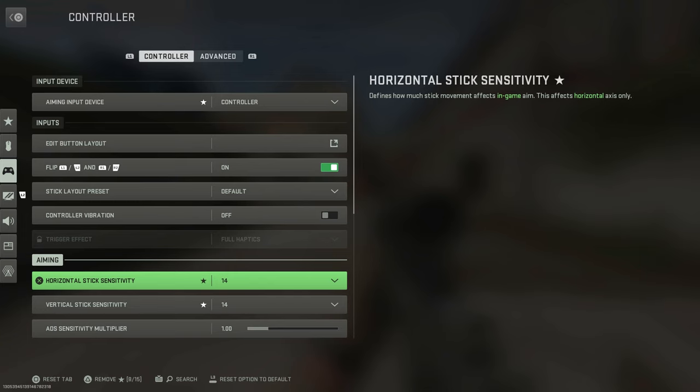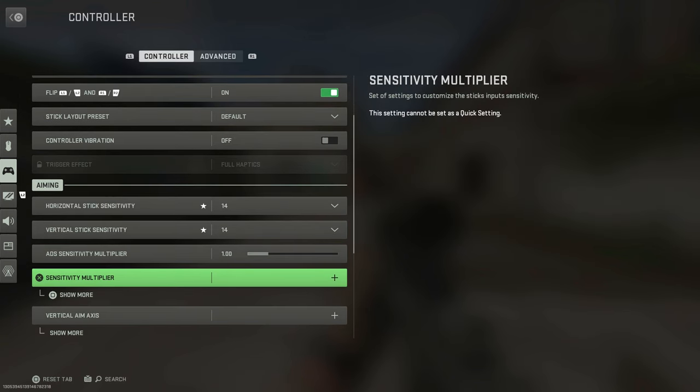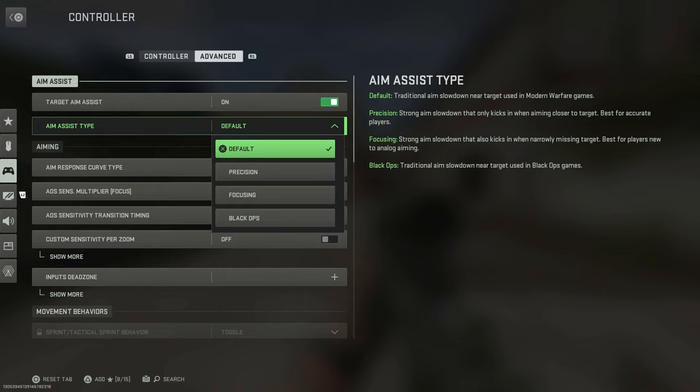We're going to go over your sensitivity first. Sensitivity is all basically preference. I personally like running a higher sensitivity — I don't like max sensitivity in this game, but 14/14 seems to be pretty good for me. Now, we're going to go over our aim assist type. I run the default aim assist, just traditional Call of Duty — I personally like it the most.